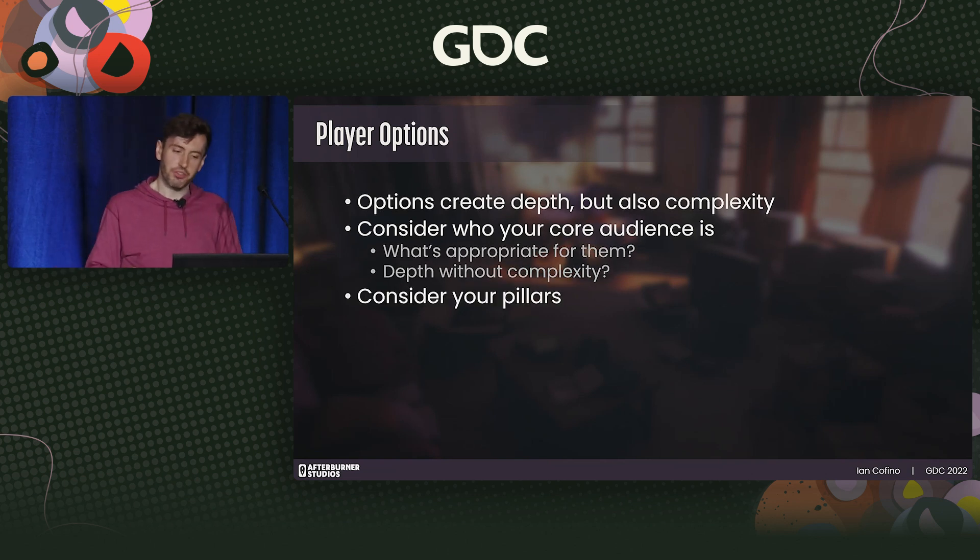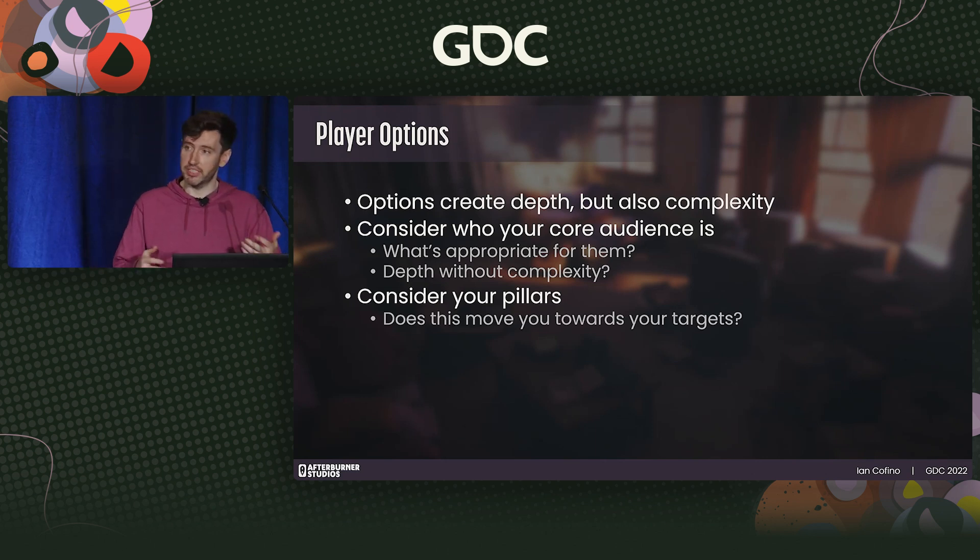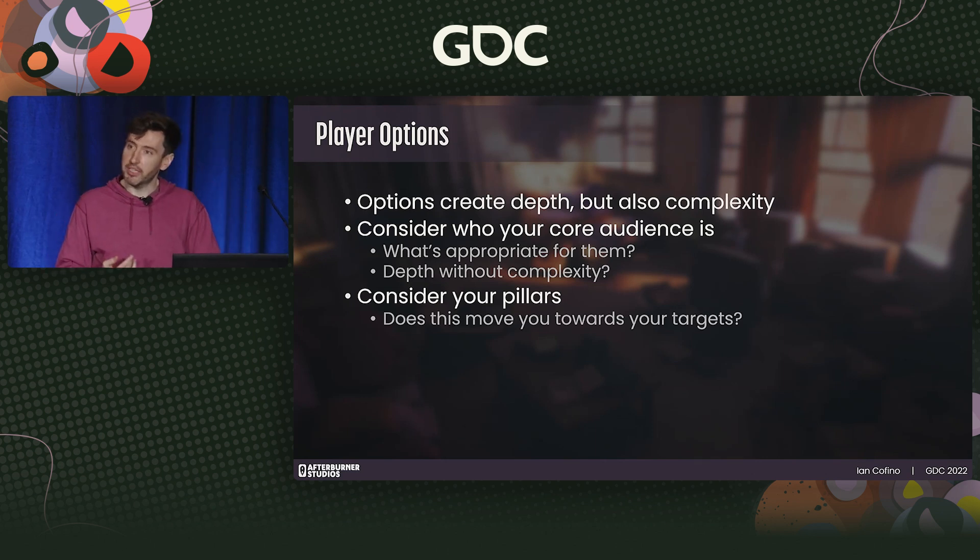Consider your pillars — how do options move you towards your design target? In Dreamscaper we had a lot of attack options: two types of melee attacks, ranged attack, two magic attacks. This spread ensured the player felt flexibility in how they approached combat, and each attack leveraged layered systems that created satisfying interactions. Players felt they had enough of an arsenal to take thought-out actions at any given moment without having to approach combat the same way each time.